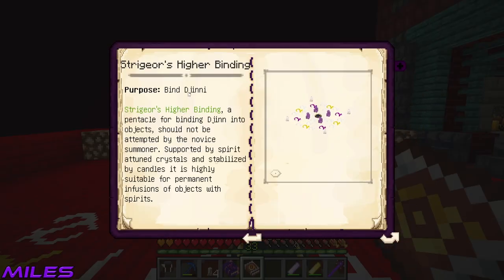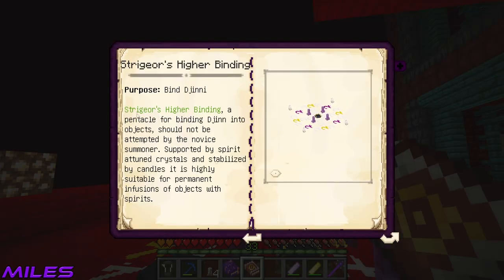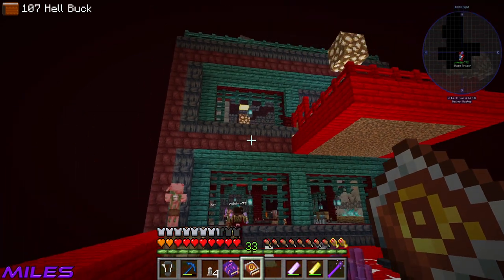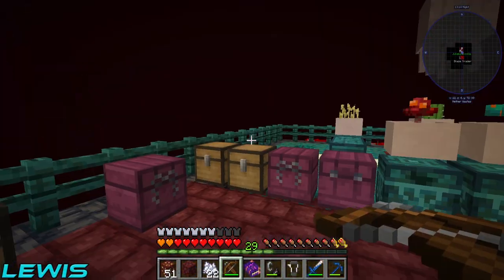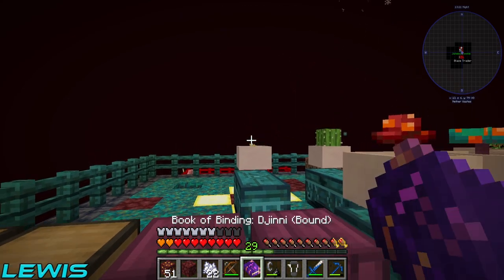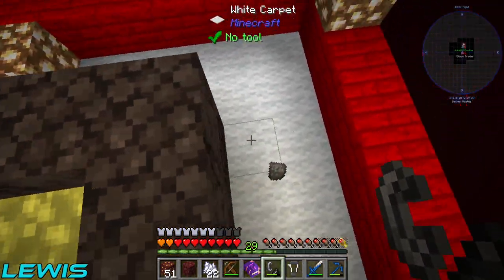It says 'unknown ritual' - why does it say that? We've set up the plate. Are you looking in this dictionary to set it up? We've set up the ritual on the floor. If you just type in 'higher binding'... what the hell was that?! It's a freaking ghast spawning! Lewis is on it - sniper rifles at the ready!